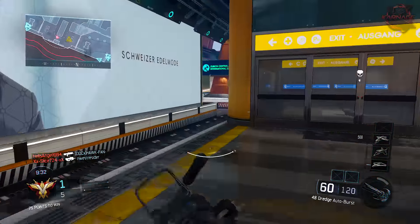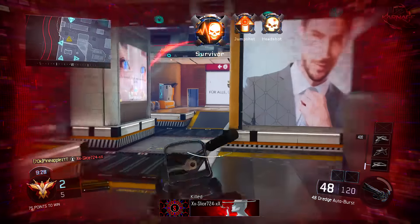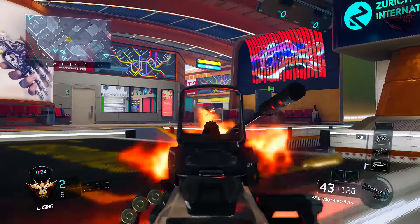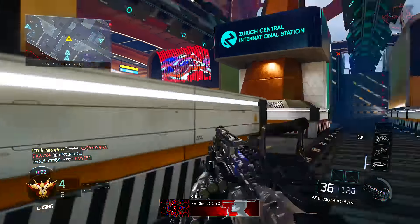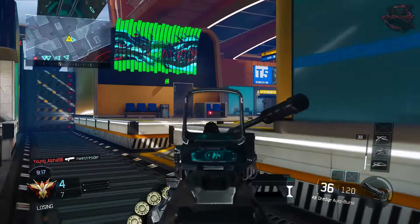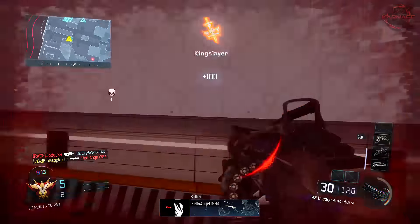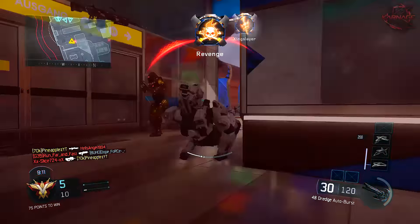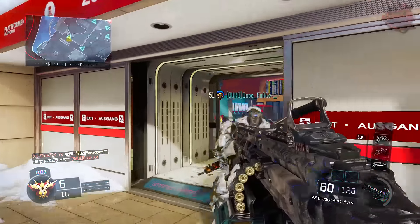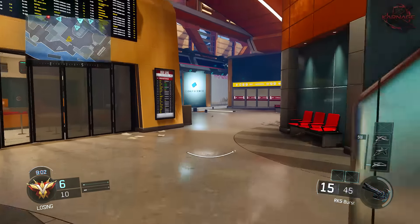Without any further ado, let's jump straight into the information. In case you guys are unaware, the brand new and official Call of Duty Black Ops 3 Awakening DLC trailer just dropped today — I'll leave a link in the description below. There are four brand new multiplayer maps and a zombies map, which we basically already knew. What this trailer did is show us the layout of the maps with actual in-game footage.